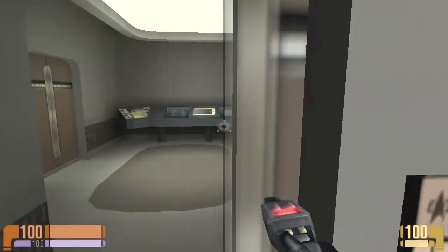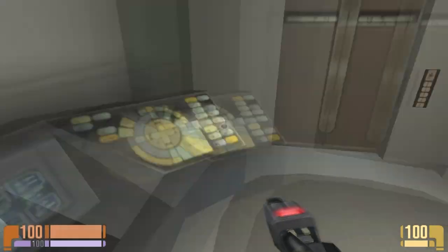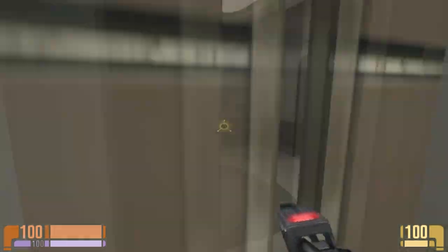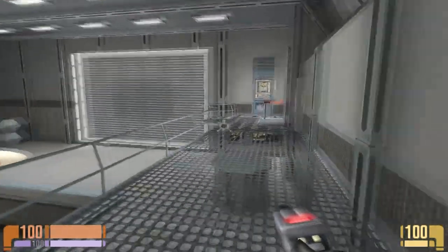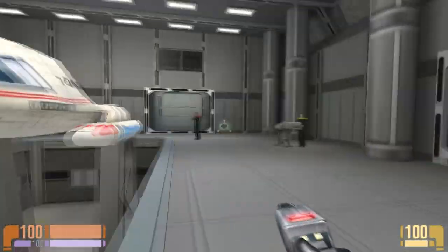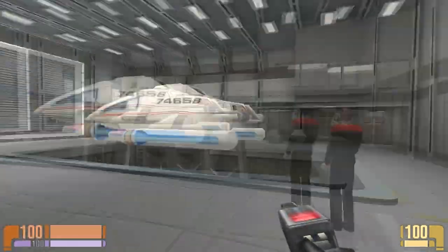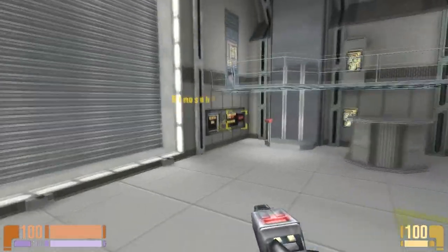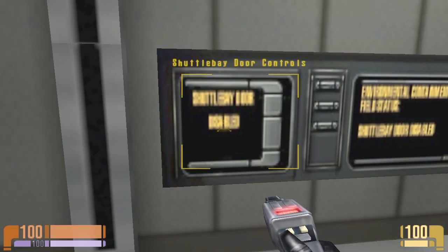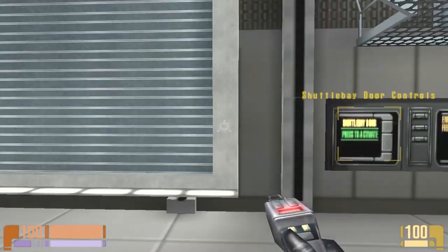Now we gotta do something over here, I think. Deck map. Okay. I am officially confused. What the fuck do I do? Excuse me, can I help you? How do you work this thing? Shuttle bay main doors cannot be opened until force field is active. Okay. Shuttle bay force field - are you joking me? That was it.